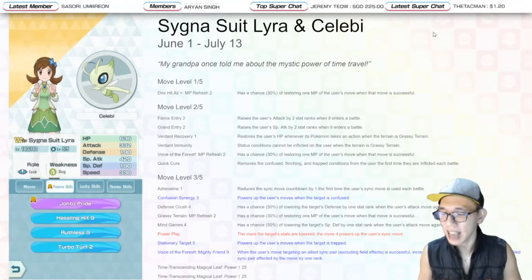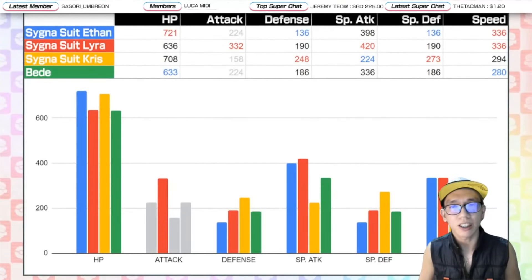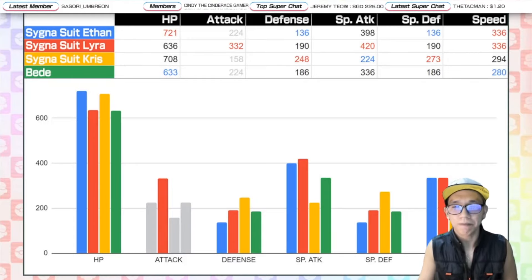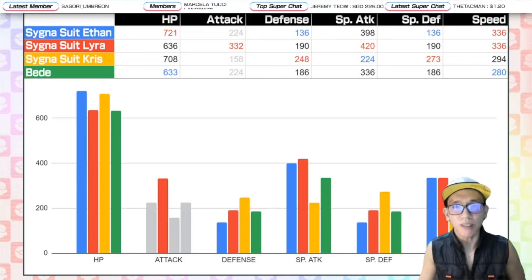Now let's go into the comparisons — Cygnus with Lyra versus the other sync pairs coming in this update. Cygnus with Ethan and Lyra both share the highest Speed stat of the bunch, with Lyra using the Attack stat and having the highest Special Attack. Cygnus with Chris, which we'll discuss in a later video, is the support unit with the highest defenses, while Cygnus with Ethan the striker has the lowest defenses.